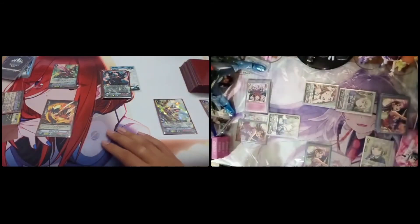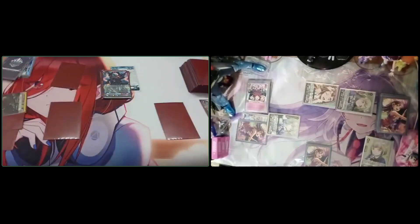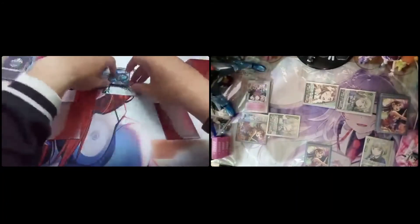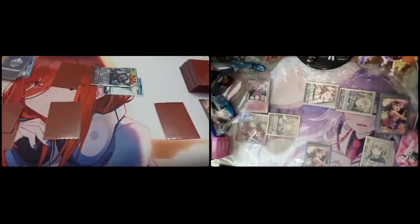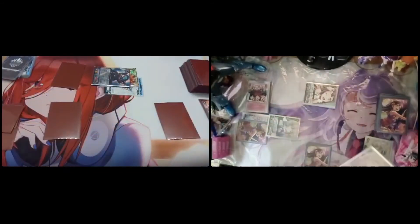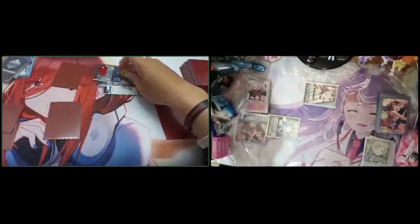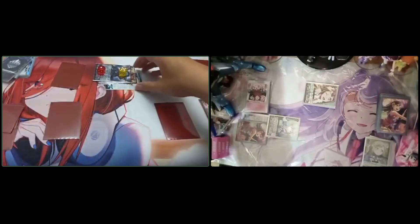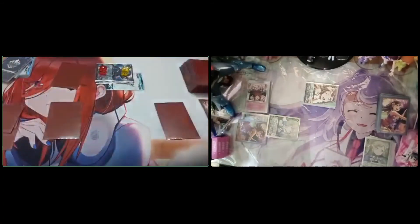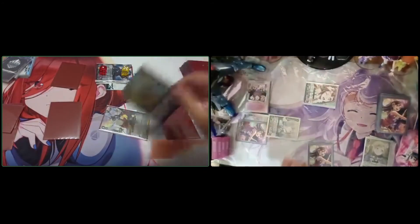Let's see. Battle phase. The Rebirth skill: counter blast one, lock all rear guards, get a skill. The Rebirth attacks your vanguard. Skill: soulblast one, soulblast one. Retire two of your rear guards — sorry, one rear guard in the front row. Total power: let me count again. 28k, two crits to the vanguard. No guard. Twin drive. First check: draw trigger, power to vanguard, draw. Second check: no trigger. Press two damage.